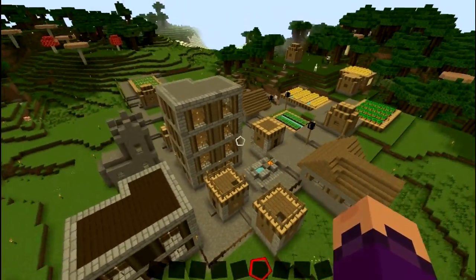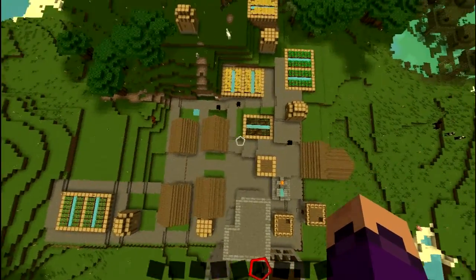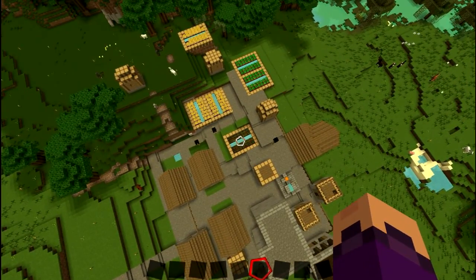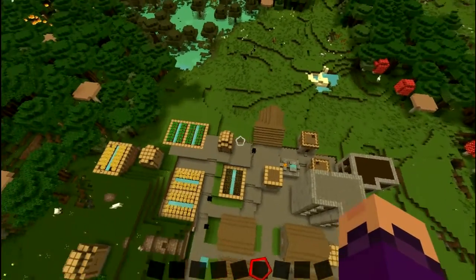So this is the village as we have so far. This is all I did on survival mode. I replaced all the pathways with cobblestones that look like old-fashioned England in the 1400s — medieval wood and stone everywhere.